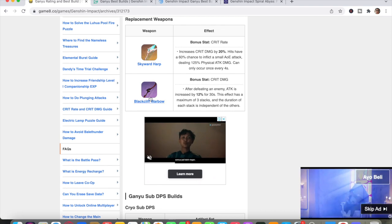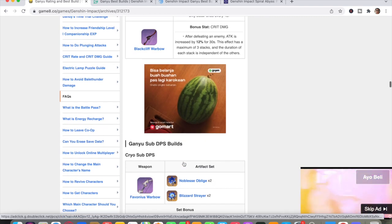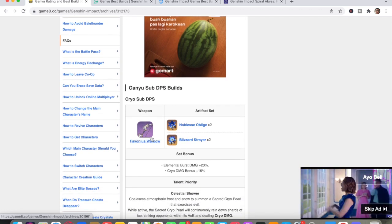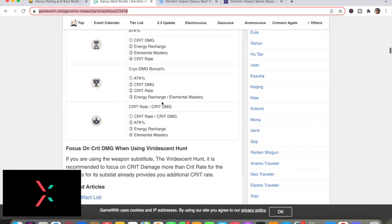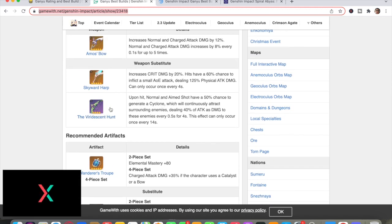Other substitute weapons include Skyward Harp or Blackcliff Warbow. For sub-DPS you can use Favonius Warbow, and you can also use The Viridescent Hunt as a very decent weapon for Ganyu.